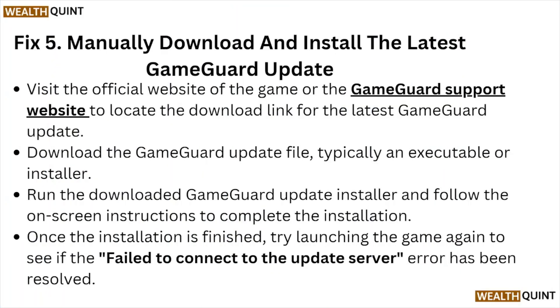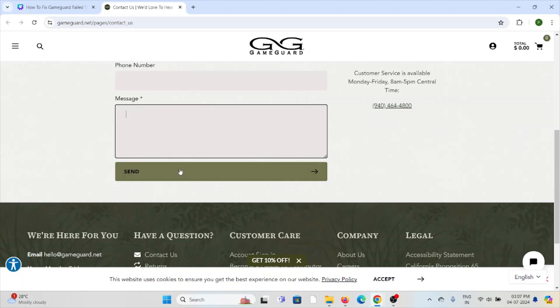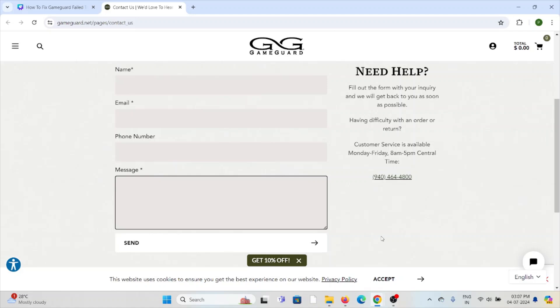Fix number five: manually download and install the latest GameGod update. Visit the official GameGod support website at gamegod.net/pages/contact_us. Here you can enter your name, email ID, phone number, and type your message, then click Send. You can also contact them by email — once you send a message, the technical support team will be able to assist you.